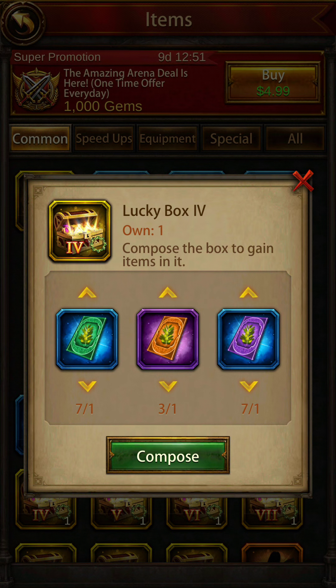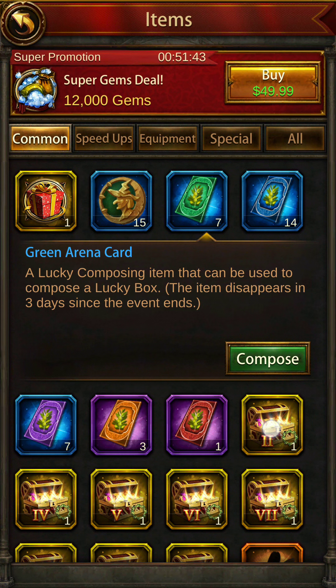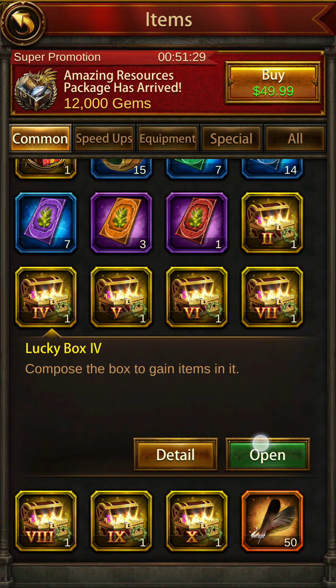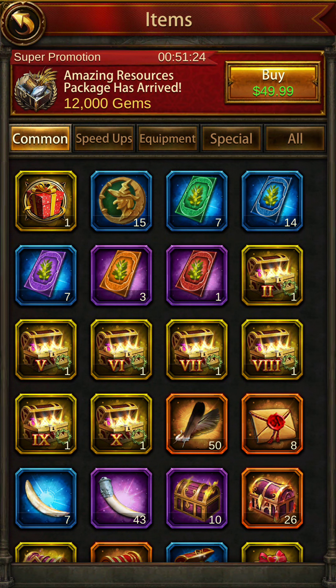Box 4's combination is green, purple, and orange. Take a screenshot of this. Lucky Box 4 contains research speed up, general XP, 100,000 stone, 100,000 lumber, ore, and an intermediate material chest. Opening it up — we get stones. Our luck is filled with stones.